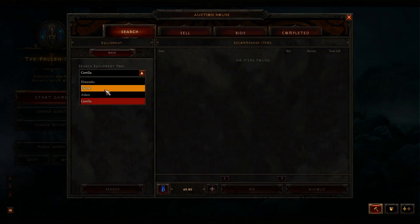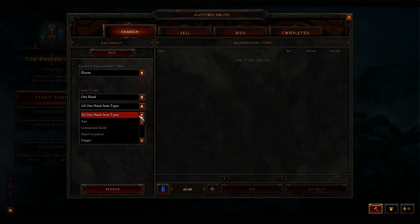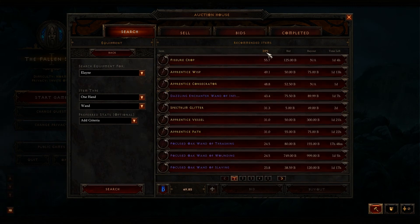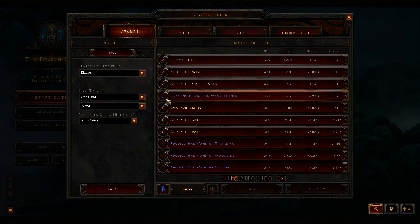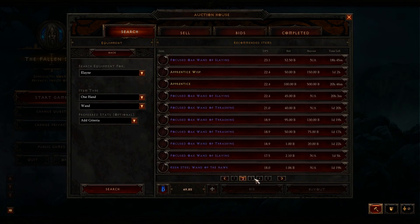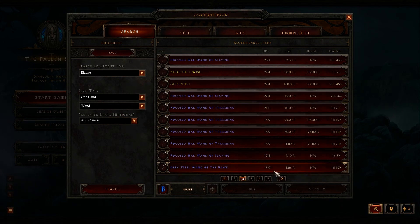Let's bid on an item. We'll look at one-handed weapons — there should be wands here. Let's search for them. For wands, they're all sorted by DPS. Maybe later on they'll add sorting by item value in gold. You can see some of these look like they've already been bid on, so let's go down and find a high-DPS one with a low bid.